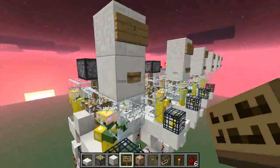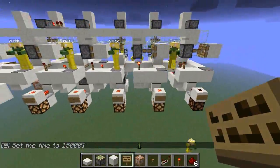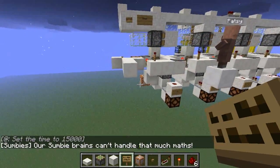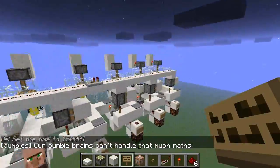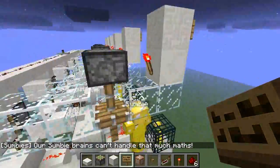If I was to add one more to this, similar to a computer, it will tide over to 0. So that zombie is going to knock them all over. And we're going to get a message at the bottom of the screen saying our zombie brains can't handle that much maths. Because they're only simple zombies in the end anyway, aren't they?